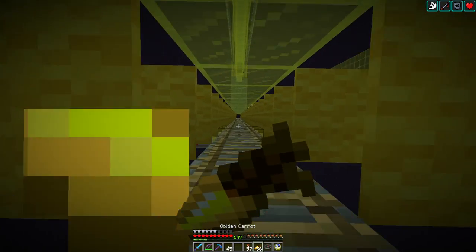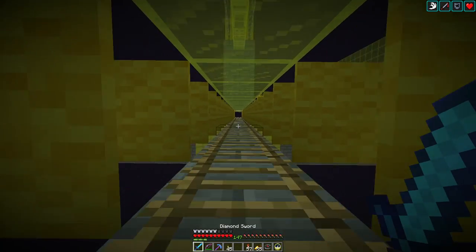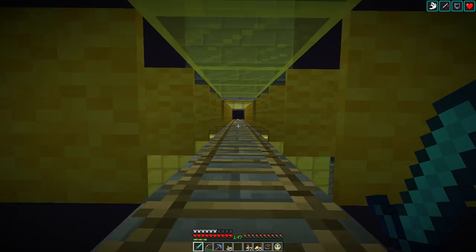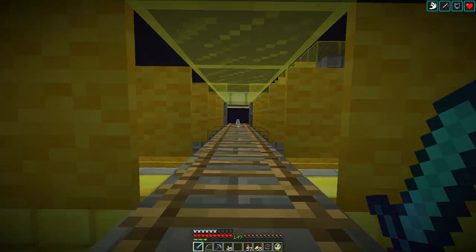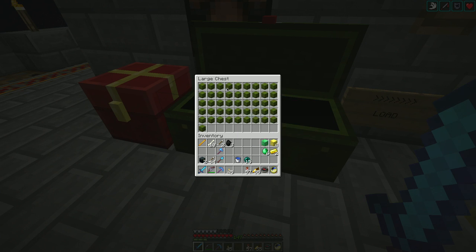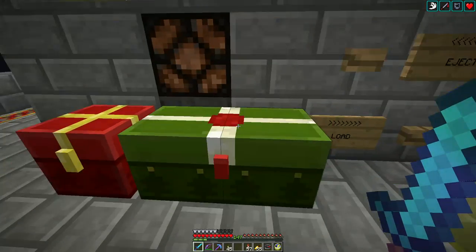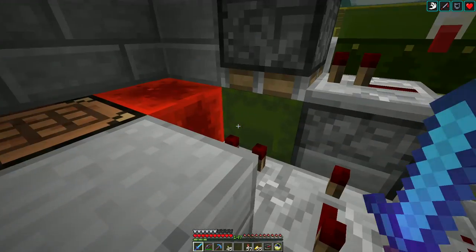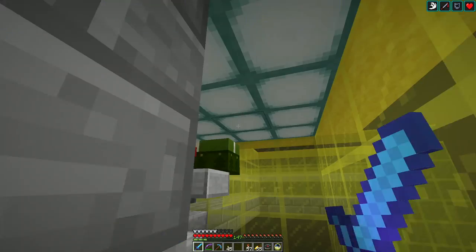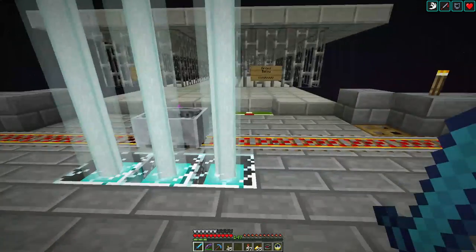This was largely intended as an ender pearl farm but it also works reasonably well as an XP farm. With the sweeping edge attack on the sword it works really well — you let them build up and whack a mess of them at once. All their stuff — ender pearls and enderman heads from the mob heads mod — gets tossed into here thanks to a shulker box loader. Empty shulker boxes fill up and then get ejected.